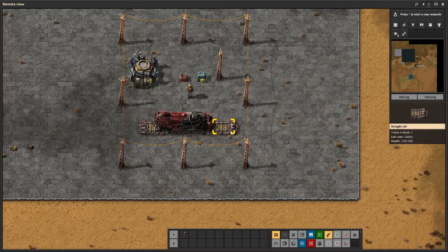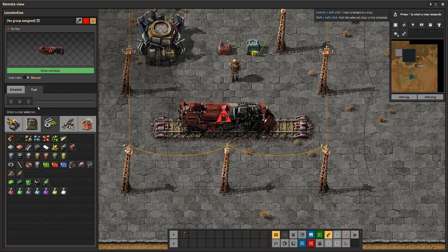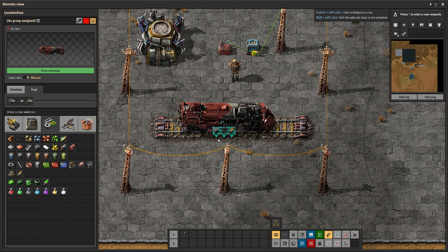This can also be used to set on-the-fly requests. Let's say I have a train that stopped — I go into map view, zoom in on the train, click on it, go to the fuel tab, and put in the fuel I want. You'll notice it's now requesting a stack. The 50 shown here means 50 items are being requested for this slot. Do note I've only been able to get this to request full stacks — not sure if I'm just doing it wrong.